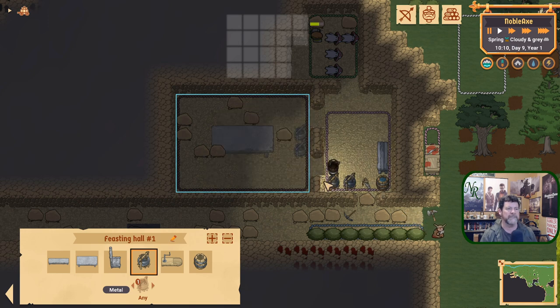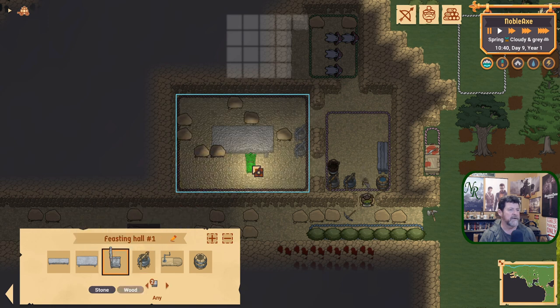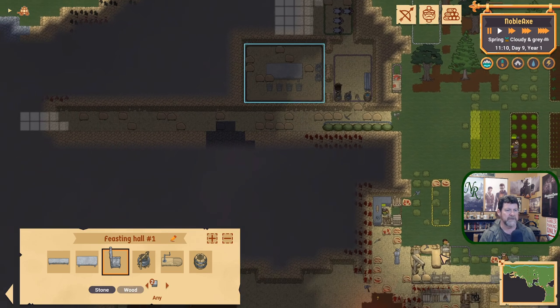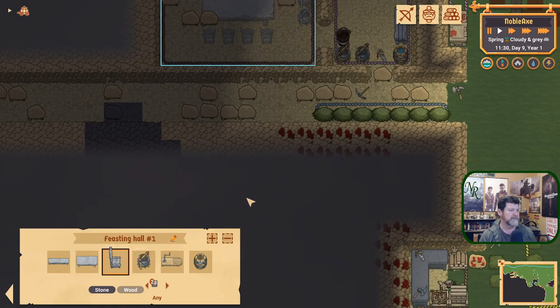I'll put two spaces available. We need to make a couple more cauldrons, but as they fill up with carrots and whatnot to make a soup, they bring it over and drop it off. They'll then grab food, sit down — I'll put just four of these in right now — and eat, then take off again.